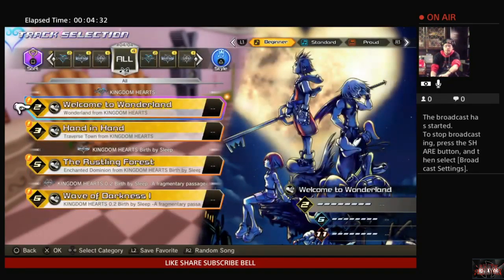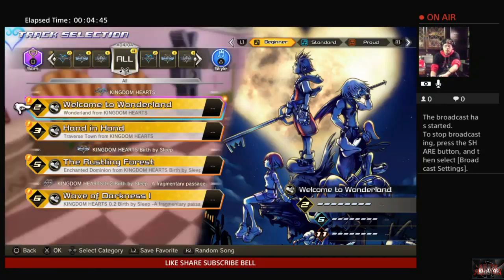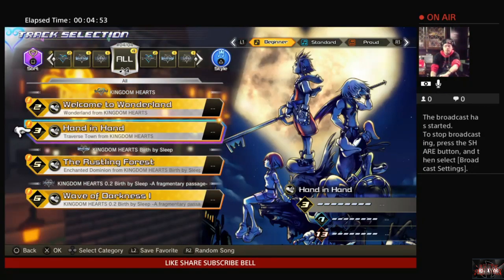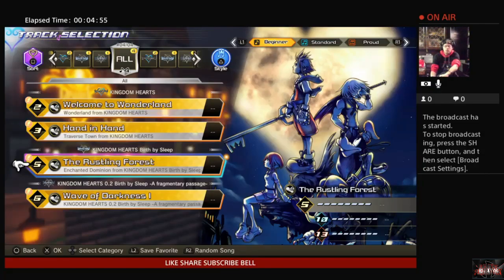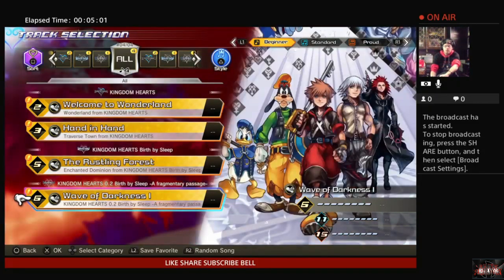So we're going to keep everything at beginner, and here are all the tracks we have available. Welcome to Wonderland, Hand in Hand. Welcome to Wonderland is from Wonderland in the original Kingdom Hearts. Hand in Hand is from Traverse Town in the original Kingdom Hearts. The Rustling Forest is from Enchanted Domain in Kingdom Hearts: Birth by Sleep. And then Wave of Darkness 1, from Kingdom Hearts: Birth by Sleep, The Fragmentary Passage.